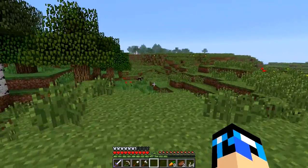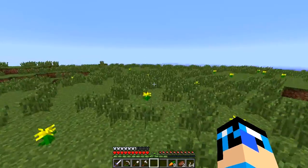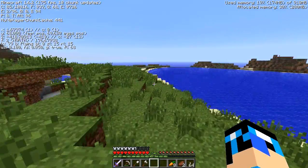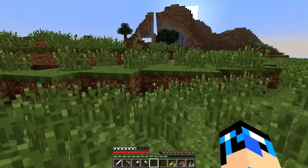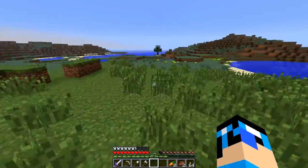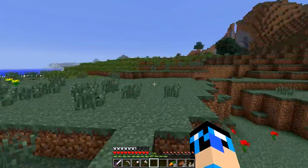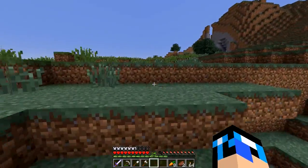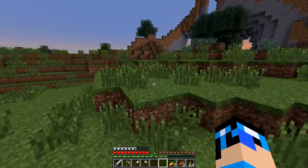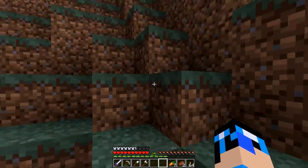Got some cows down there. Oh, it's becoming night. So that's an extreme hills by the look of it, and this is the plains in this direction. Or is it just going to change to an ocean biome? Plains still. This is quite a nice area — we've got these hills. This is going to an extreme hills, isn't it? Extreme hills biome — so this is where I'm going to find emeralds.